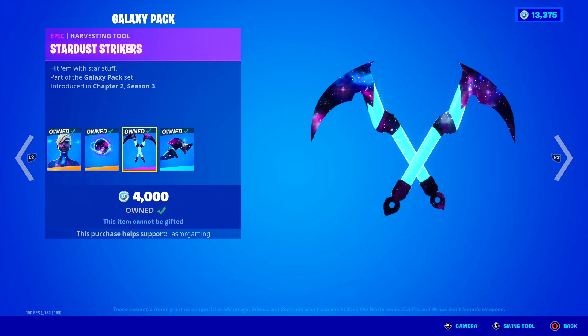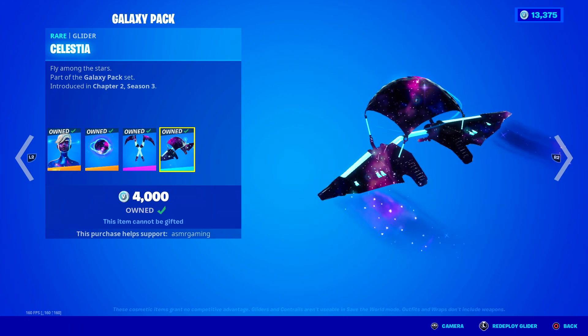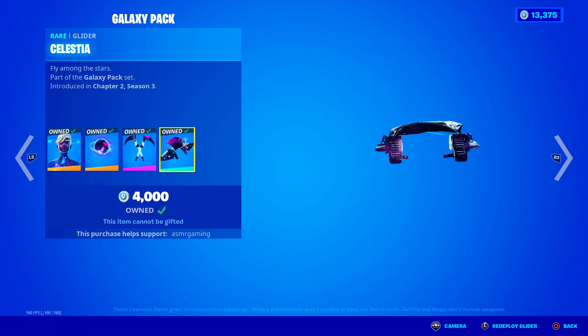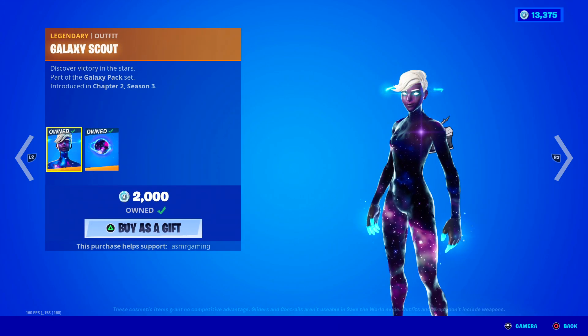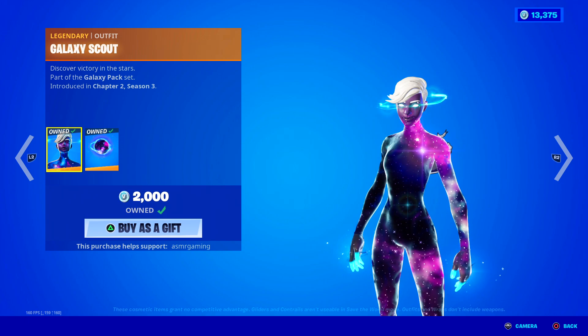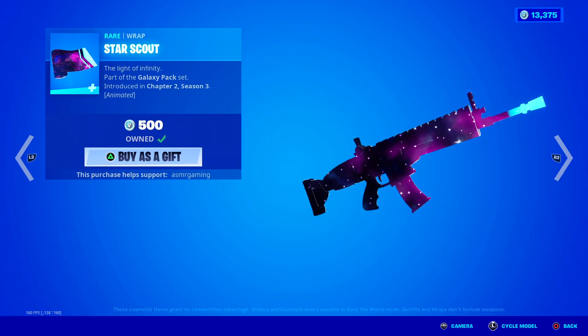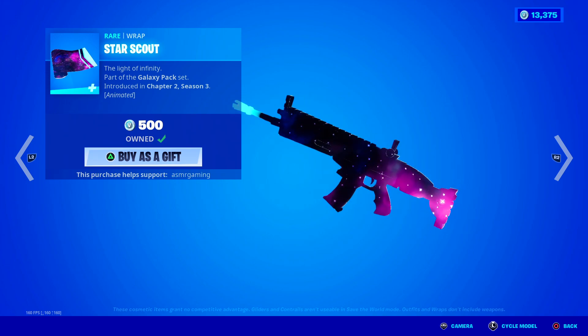Really recommend this one. It's a legendary skin, so it is a little more expensive, but very cool. Here are the Stardust Strikers — these have a unique galaxy explosion animation, like an explosion every time you strike. Hit them with star stuff. Here we got the Celestia glider — look at the animation on that, everything matches with this set. You can get the regular Galaxy Scout skin for 2,000 V-Bucks, or buy the harvesting tool or glider separately. The wrap is only available separately — Star Scout wrap, animated, super awesome.